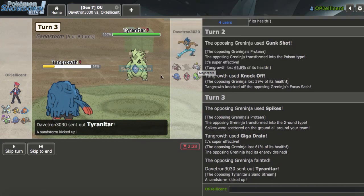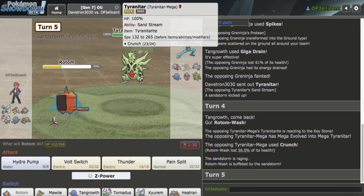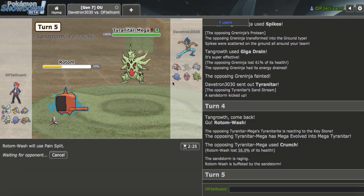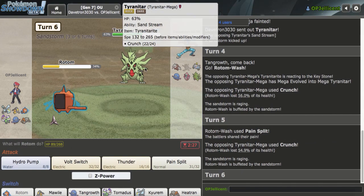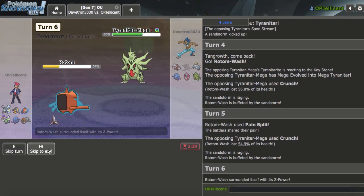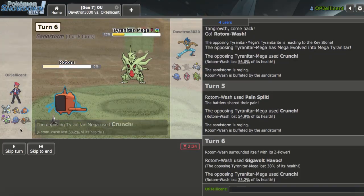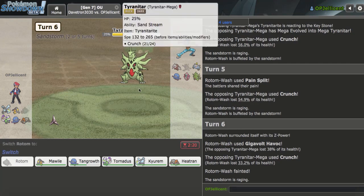They bring out the Tyranitar here. My Rotom is kind of useless because they have a Tangrowth, so I think I'll just bring that out right now, as they go for the Crunch. I am faster, so I can just Pain Split right now. I'm expecting the Tangrowth, but okay, they actually do stay in — a little bit of a confusing click. I'll click Gigavolt Havoc now. I didn't want to risk accuracy with Hydro Pump, and I don't think I need my Rotom. I can still deal with Excadrill using Pokemon like Tangrowth.